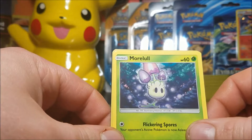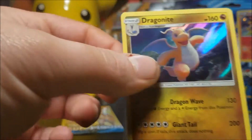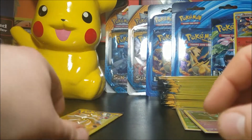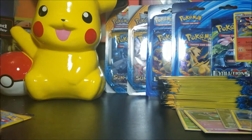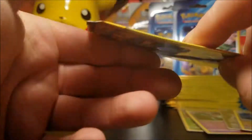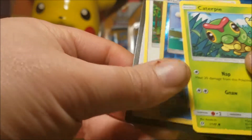We have a Morelull — I don't have that one. Oh, a Dragonite hollow — heck yeah! Two more to go. We have a Makita, Pikipek, Timer Ball. Last pack from this video. We got something in there — reverse! We have a Caterpie, Poliwag, Hacky Sack reverse, and a Spinda. Not bad — I'm going to sleeve that card.